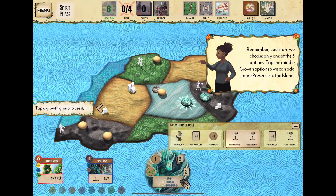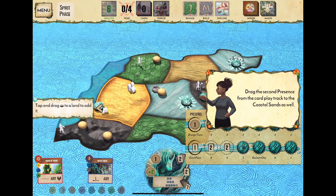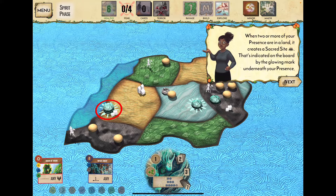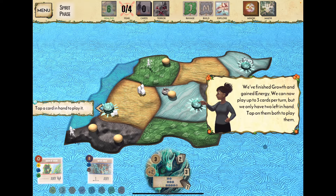We grow again — adding presence in the coastal sands region, doubling up there. Having double presence creates a sacred site, shown by the star effect. Both wetland areas and this coastal sands area are now sacred sites. We can now play up to three cards per turn, though we only have two left in hand.